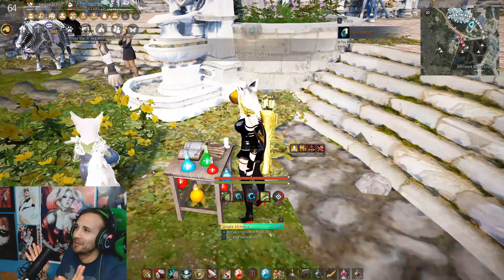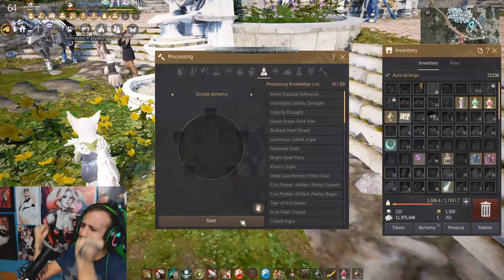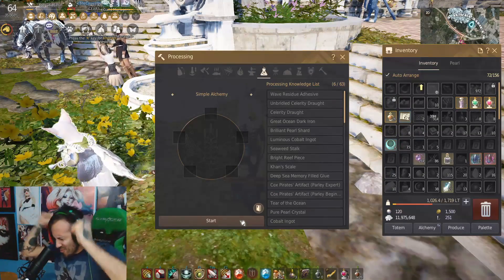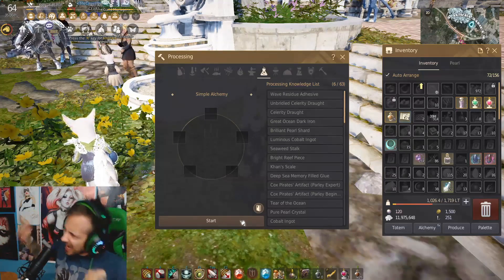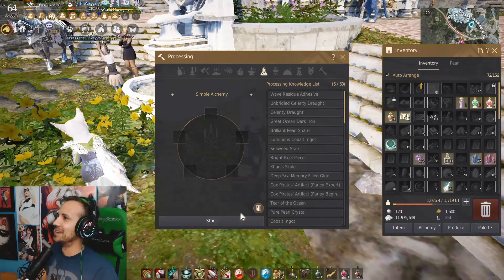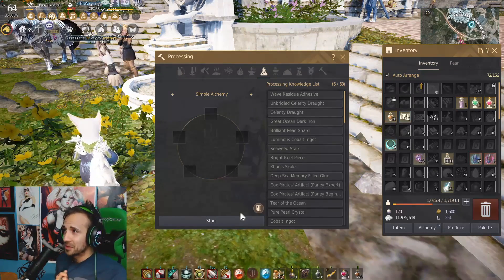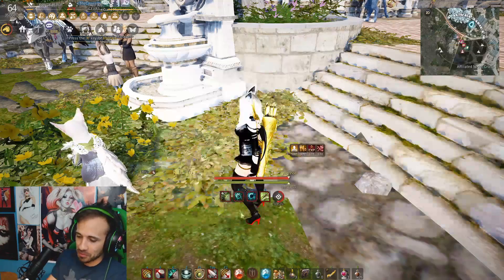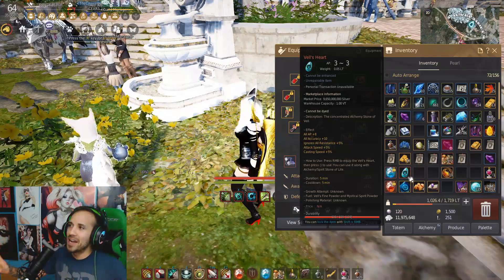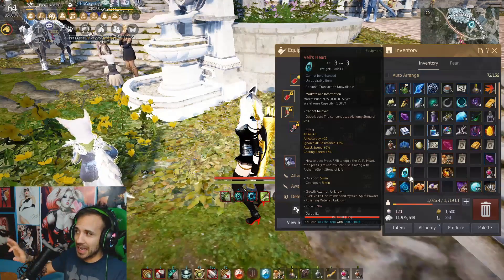I've been waiting for this for so long! Yes! So much win right now. Let's go — feeling a little flush to be honest. I literally have so much dopamine going through my body right now. Since the first time I saw that 'alchemy stone shards' thing in the concentrated magic recipe, I've been a little confused on what exact shards we're supposed to use.